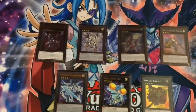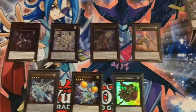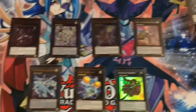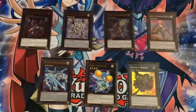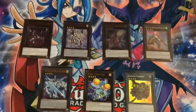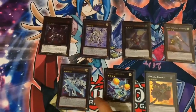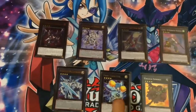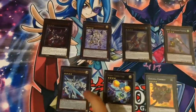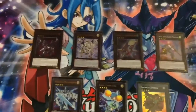For the remaining Exceeds, we have Dark Rebellion Xyz Dragon, Constellar Omega, Number 101 Silent Honor ARK, Castel the Skyblaster Musketeer, Starliege Paladynamo, Fairy Cheer Girl, and GaGaGa Cowboy. The ones worth noting are the light and fairy-specific ones: Fairy Cheer Girl for draws, Paladynamo to negate effects and draw a card when it dies, and Constellar Omega for protection.